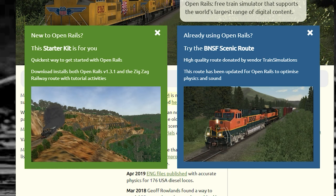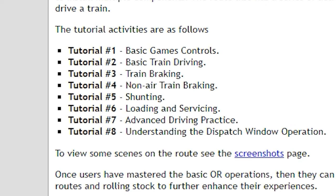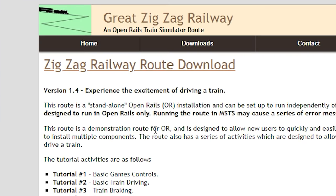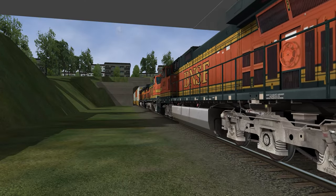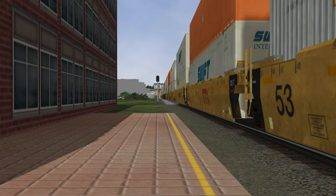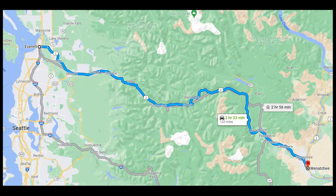Starting off with the game itself, the Open Rails website gives you a download link along with a few things you should sort out if you want to play the game. This starter kit gives you a tutorial on the game and its controls, because it has changed a lot from the original MSTS game, and a zigzag route which I didn't install because it looked dumb. The BNSF starter route gives you the Dash 9 in both Heritage 2 and 3 paint schemes, an empty and loaded grain-train consist, and my favorite — the intermodal consist, which includes double stacks and a bit of piggyback trailers. The route takes you from Wenatchee to Everett, which is in Washington State in the US.